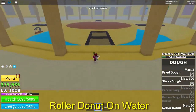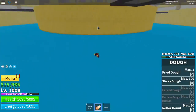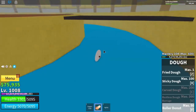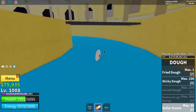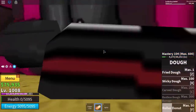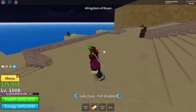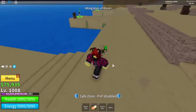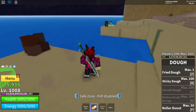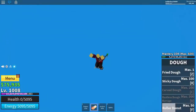The third one — we got the Dough fruit, where you can basically use roller donut in this water. So basically, if you stand in here, you get damage. But if you use roller donut, boom, we're just basically rolling in here. You're probably wondering why — it's because there is an obstacle right here below that you can stand on, which tricks the system for the roller donut. So just go ahead and roll in that area because there's some kind of model right beneath it. But guys, if you use it in open water where there's no model beneath, it doesn't work and you'll just die.